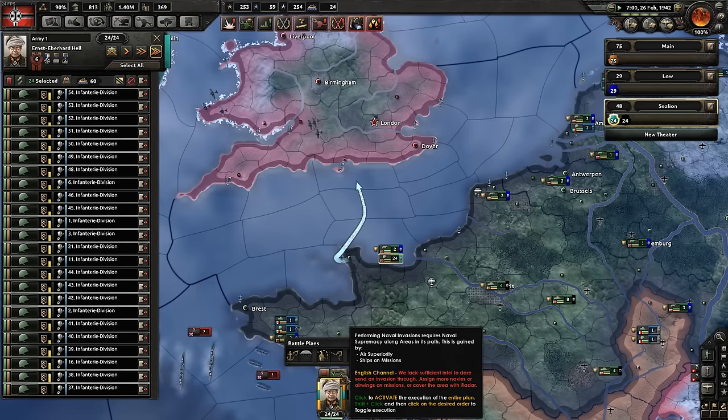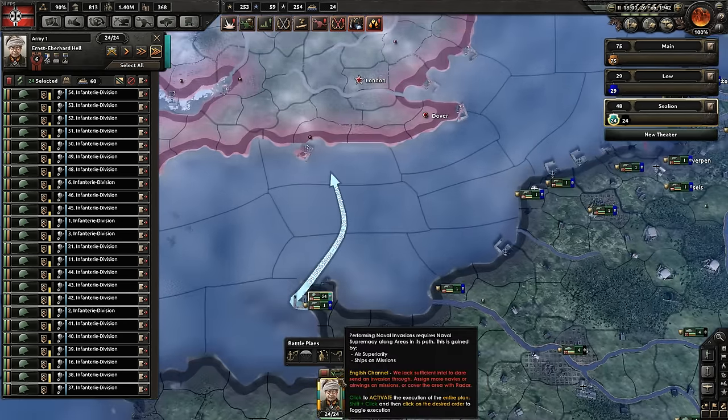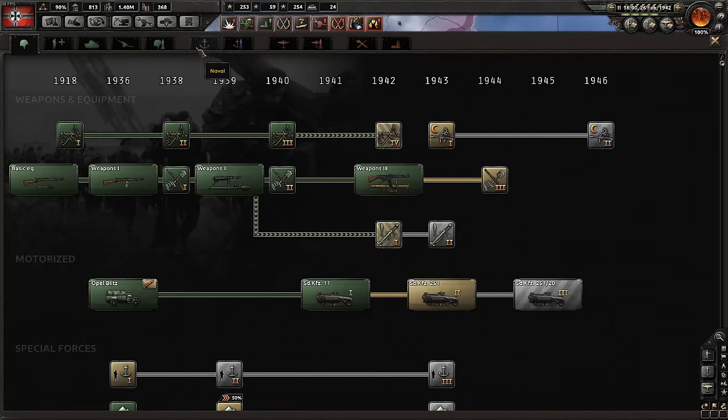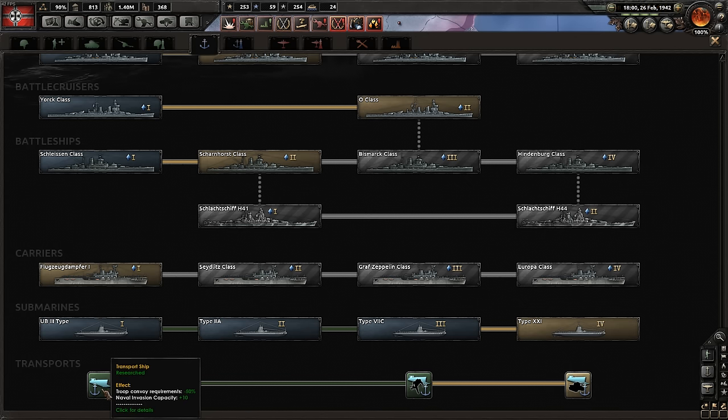We have a naval invasion ready. This took a very long time to plan — about 90 days — and we have got Technology 2 for landing craft. You could probably do it with landing craft 1, but you're only going to be deploying 10 divisions and that's going to be really tricky to grab any ground.